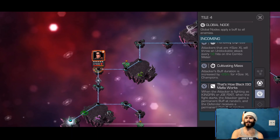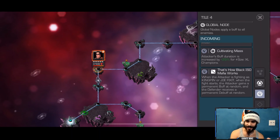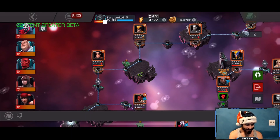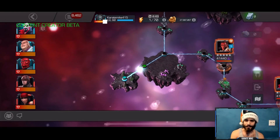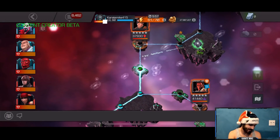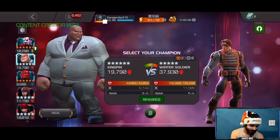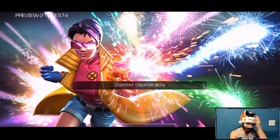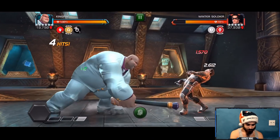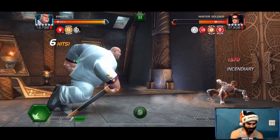He's been going through this lane very well. Now we're in Variant 2 — there's a special buff here. When the attacker is Kingpin, when the fight starts the attacker gains a permanent buff at random and the defender gains a permanent debuff at random. It doesn't do too much for us, but let's try Kingpin out in Variant 2 — they created this node for this guy after all. So far I'm very, very optimistic about this buff.